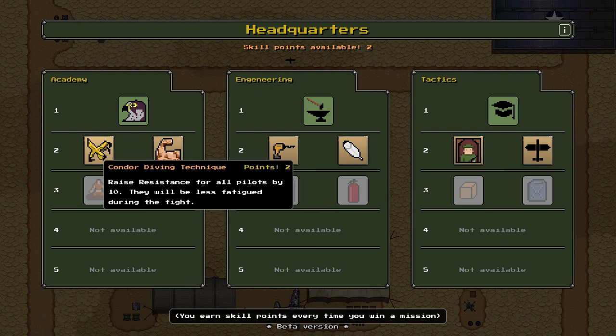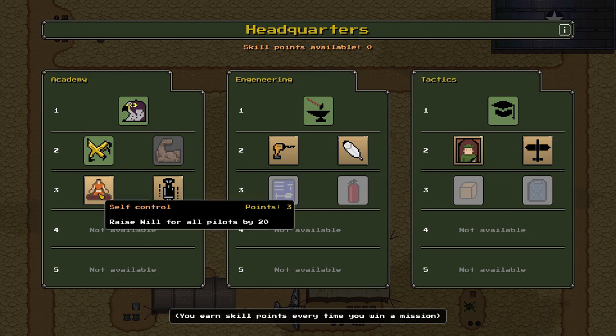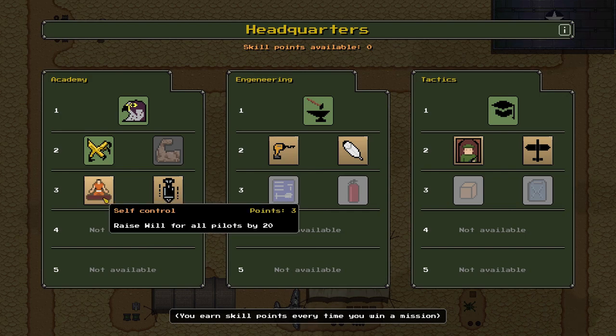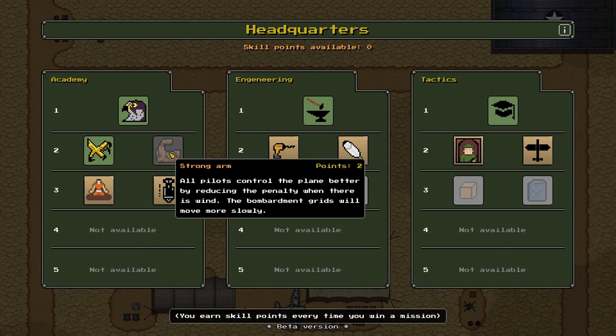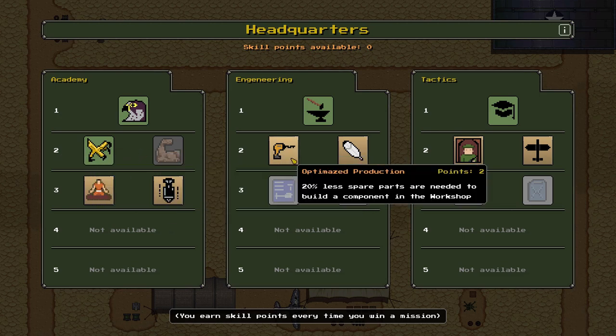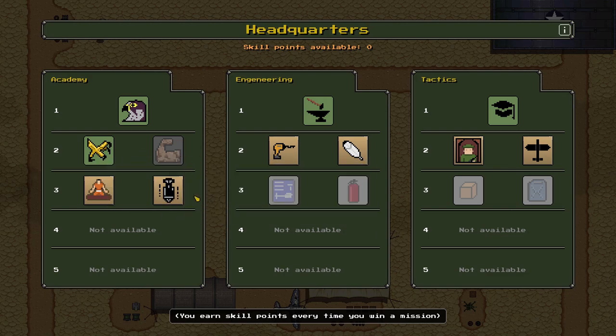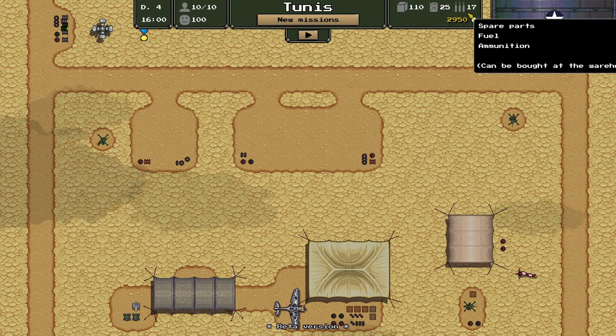We pick Condor Diving Technique as our new perk — raises resistance for all pilots by 10, so they're less fatigued and less likely to make mistakes. That unlocks raising pilot will by 20 and Expert Diver — pilots are faster in bombardment and intercepted less often during bombing. But it's a choice: you can only have one perk per row, which means we can never have Strong Arm now. That's probably fine.